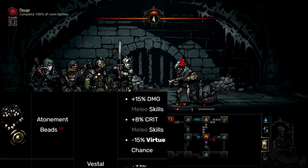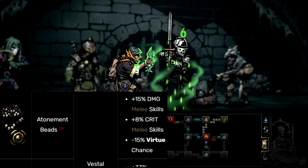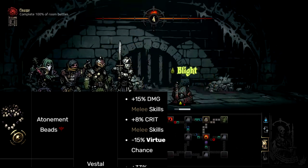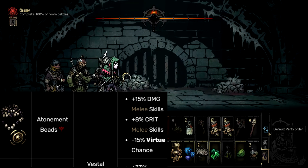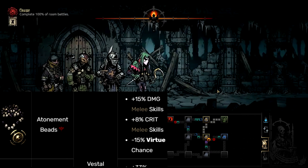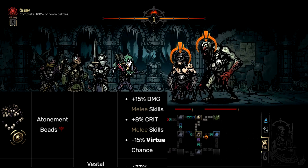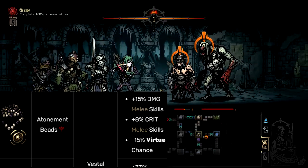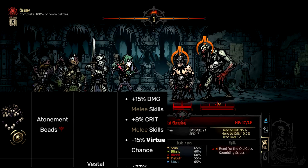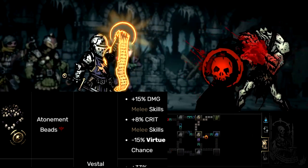Onto another Crimson Court trinket — the Atonement Beads at number 7. Yeah, it was a toss-up between which of the two Crimson Court trinkets to put in this slot, but I believe Atonement Beads is a bit worse. The upside is 15% damage to melee skills and 8% crit on melee skills, which basically means Mace Bash is going to be dealing more damage and having more crit. The downside is minus 15% virtue chance, meaning your Vestal is going to be hard-pressed to virtue — though this can be avoided by just stress healing so your Vestal won't get afflicted anytime soon.